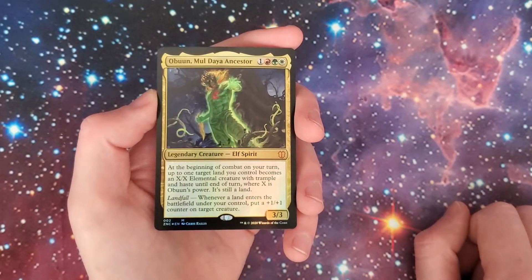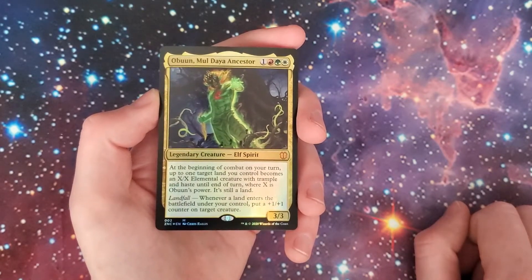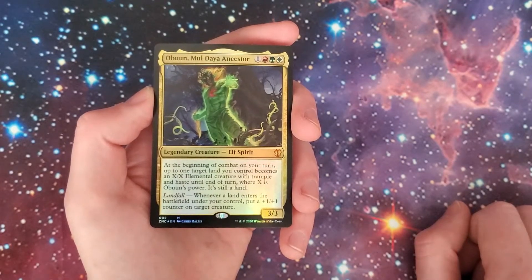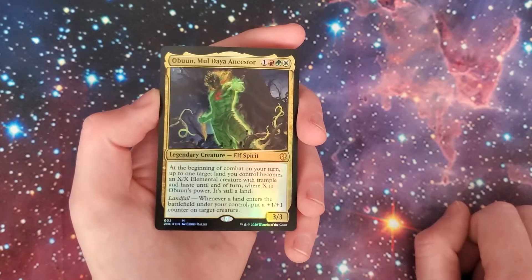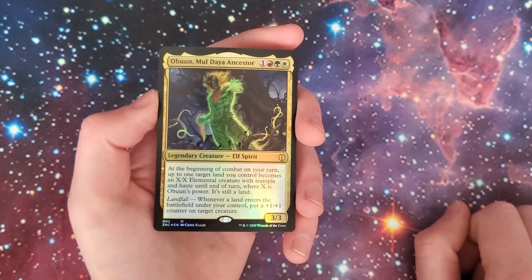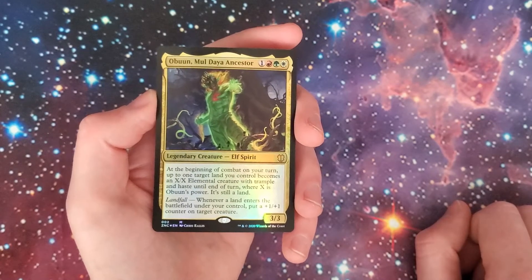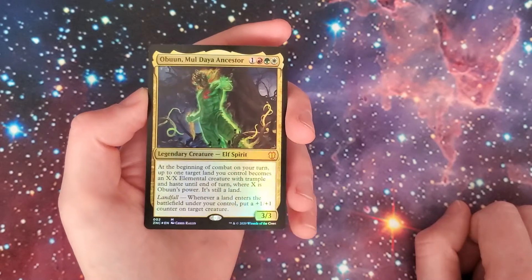Let's kick it off with the commander. We have Obun Moldai Ancestor. At the beginning of combat on your turn, up to one target land you control becomes an X/X elemental creature with trample and haste until end of turn, where X is Obun's power. It's still a land. Landfall: whenever a land enters the battlefield under your control, put a +1/+1 counter on target creature.